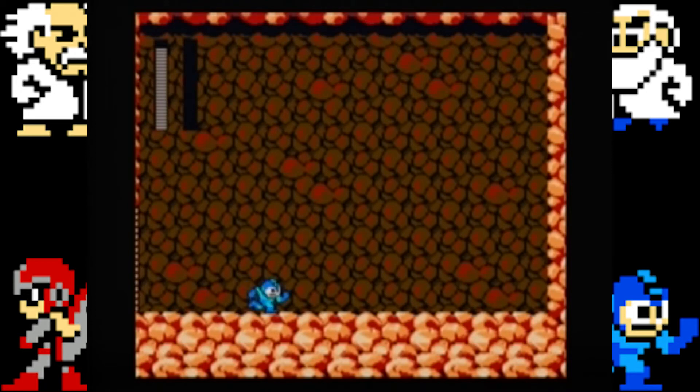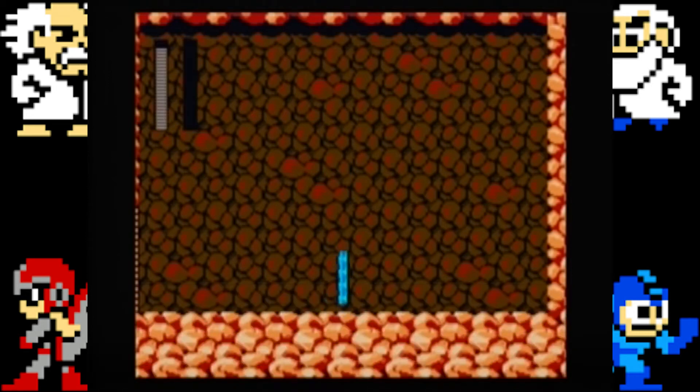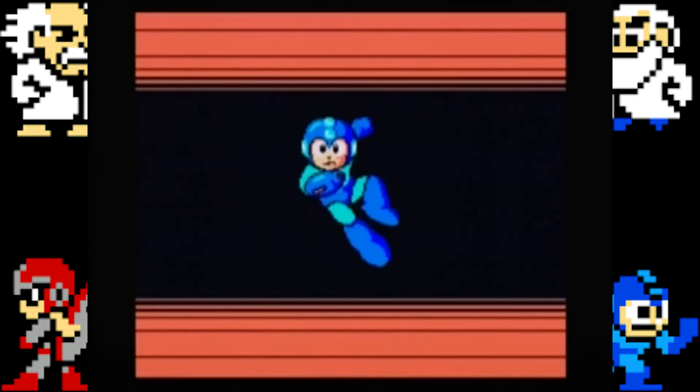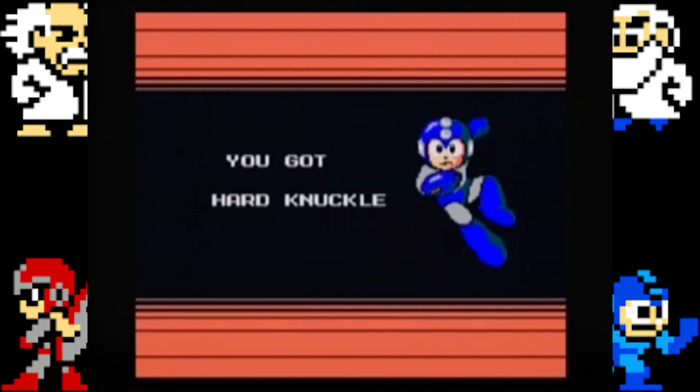Wily's Castle in this game is a lot simpler than it was in Mega Man 2 or 1 — a lot simpler, especially with E-Tanks. Anyway, we have beaten Hard Man and we have gotten his Hard Knuckle.